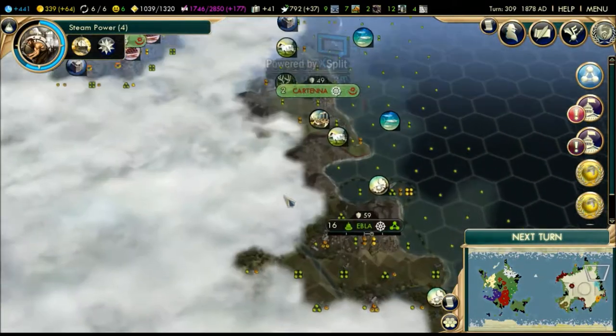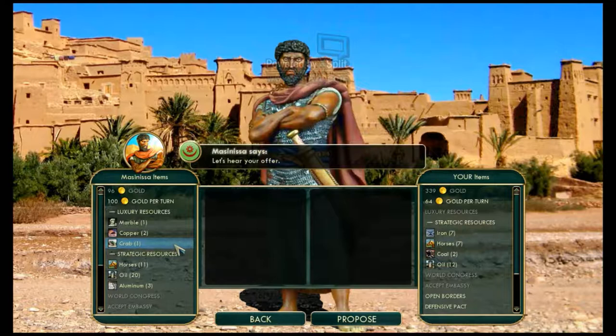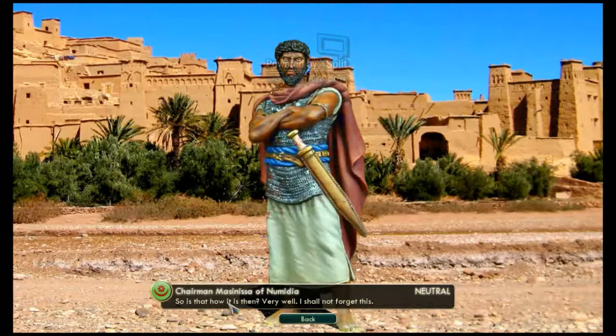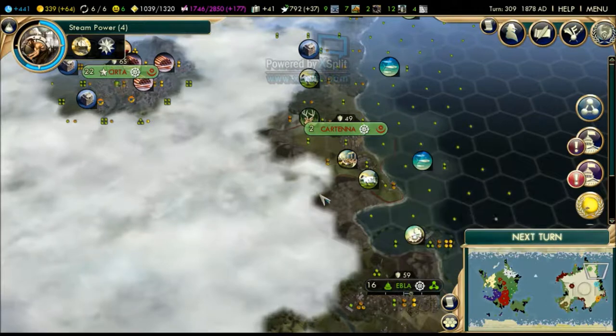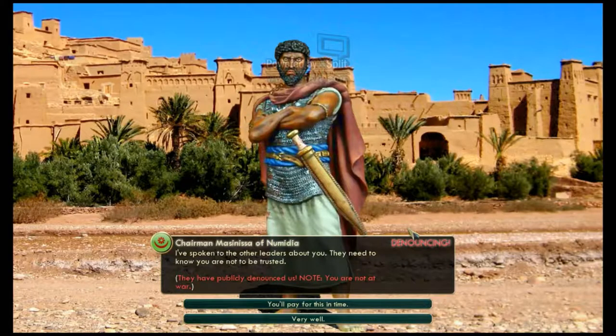Let's denounce Numidia. This guy doesn't look very friendly. 'Just between you and me, your military is kind of the laughing stock of the world.' He actually has everything that I have, so we can't really exchange anything with him. We're just gonna denounce him. I hope everyone else ends up denouncing him too. He's actually counter-denouncing me - well, you will pay for this in time.